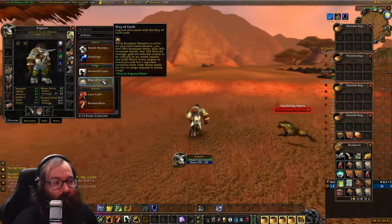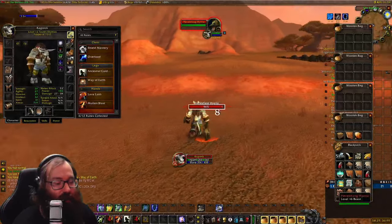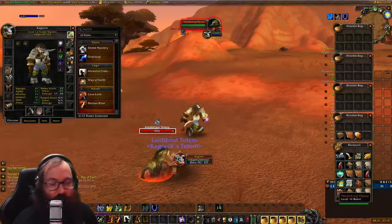Way of the Earth can also be used for big damage by just earth shocking on cooldown and having it separate from your other shocks at the same time.